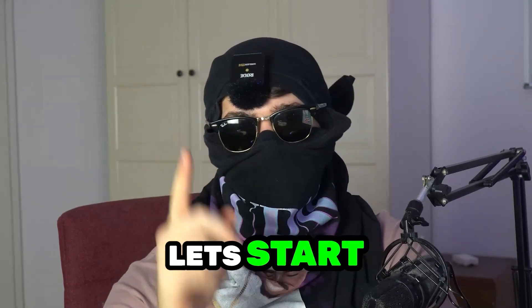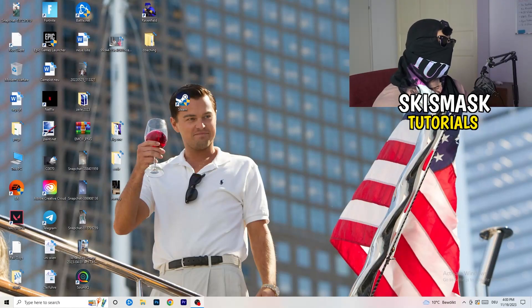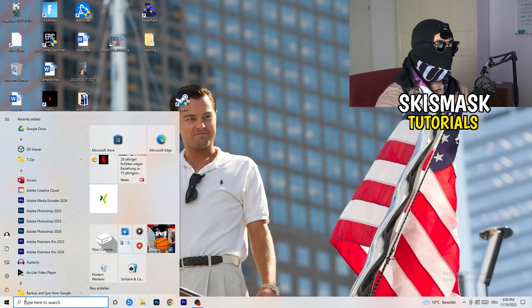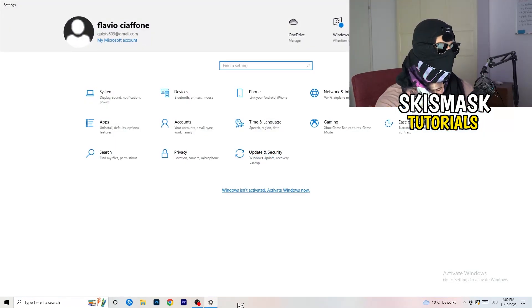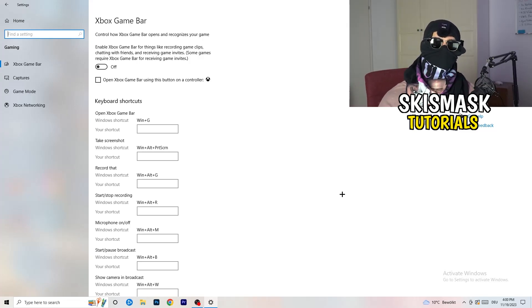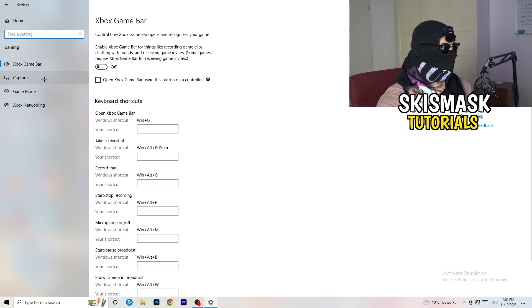The first thing is really simple. Go to the bottom left corner of your screen, right-click, and click Windows Settings — or hit your Windows key and click Settings. Go to Gaming. You'll see Xbox Game Bar, and you need to turn this off. It causes a lot of trouble especially for low-end PCs. You don't want anything running in the background affecting your performance.